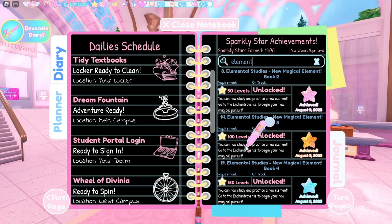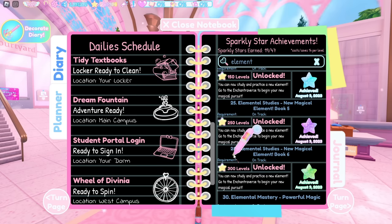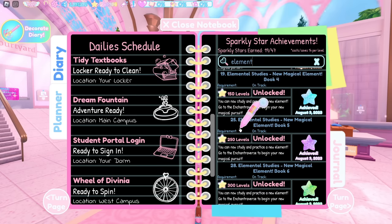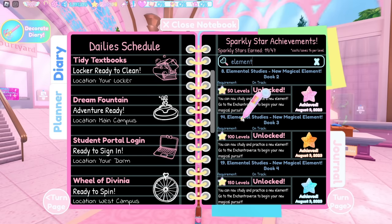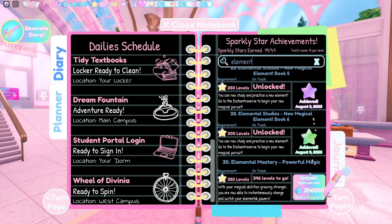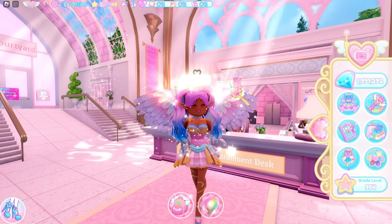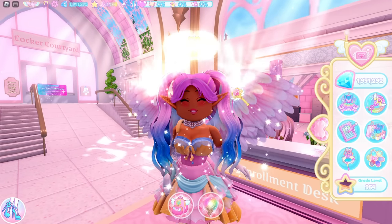You need to level up 50 times from when you got the diary — not get to level 50, but level up 50 times. The next book is 100 level-ups, then 150, then 250, then 300. If you don't feel like leveling up that many times, you can buy the achievements. I already bought them so it doesn't show for me, but that is how you can get more than one element.